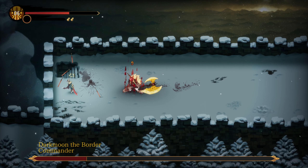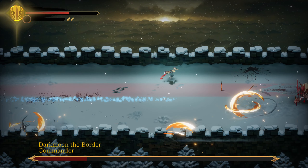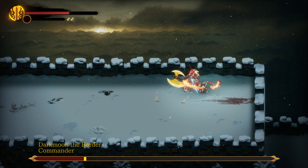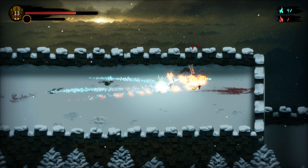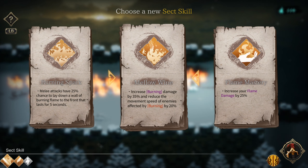There's no way I can dodge all attacks. That's like overlapping. Burning Spark: melee attacks have a 20% chance to lay down a wall of burning flame to the front that lasts for 5 seconds. Yellow Lion: increases burning damage by 35% and reduces movement speed of enemies. Flame Mastery: increases your flame damage by 25%.